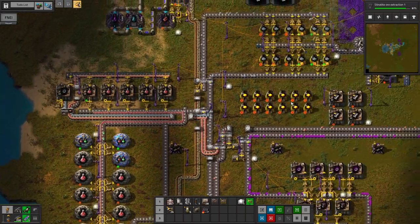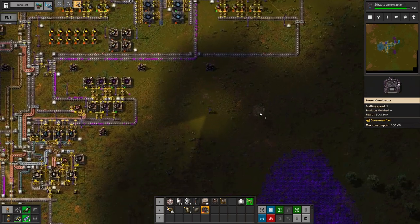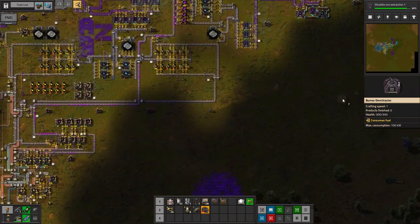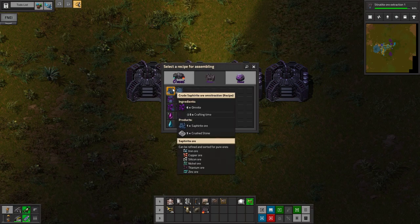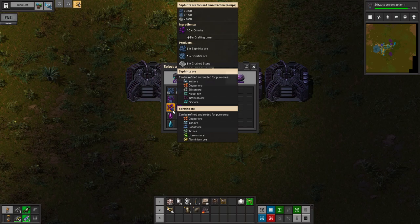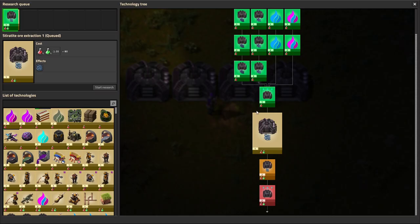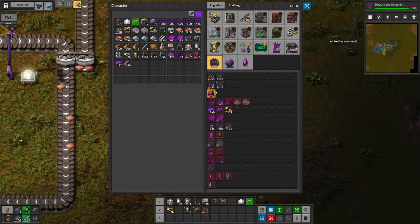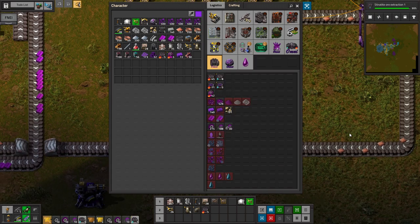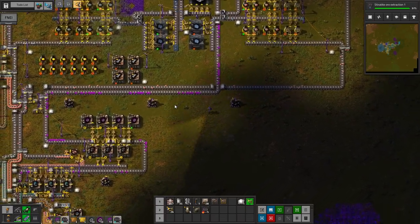Alright, we're at 87%. So we can definitely start designing what it's going to look like to smelt large amounts. Let's just kind of build a design and then we'll move it where we want. Oh, it's only made in electric omni-tractors — okay, well, that answers that question. Got to make some electric omni-tractors now, which need omnisium iron gearboxes, which end up being quite expensive overall, and lots of crafting time. So I will want to automate that.